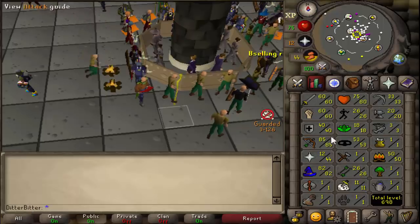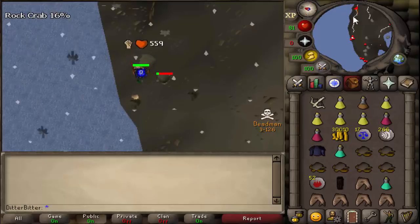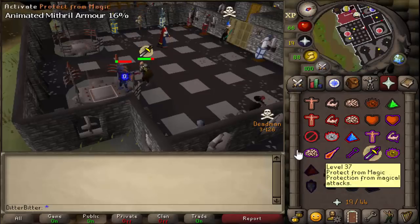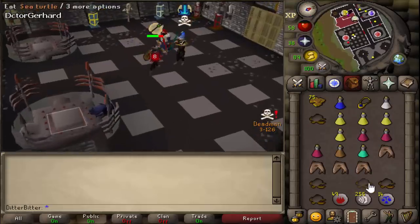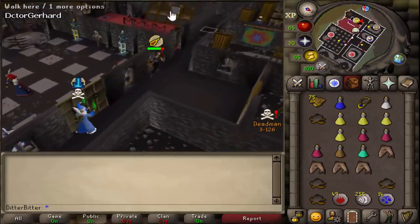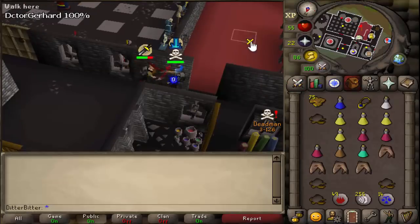Double 65 attack and 65 strength done — we can now make our way into the Warriors Guild and start the defender grind. This is about the only time all of day one that I got attacked — a guy from Fools called Zaraz was pking in the Warriors Guild with really high range, targeting people who don't have high level food yet to stack them out easily. I had some sharks on me and managed to get away. It's a pretty smart early game pking method but once people have ancients and proper gear you can't do much.